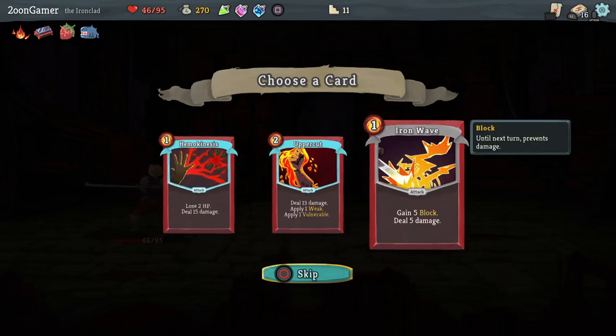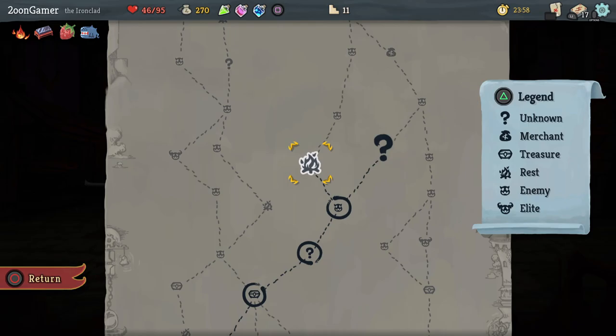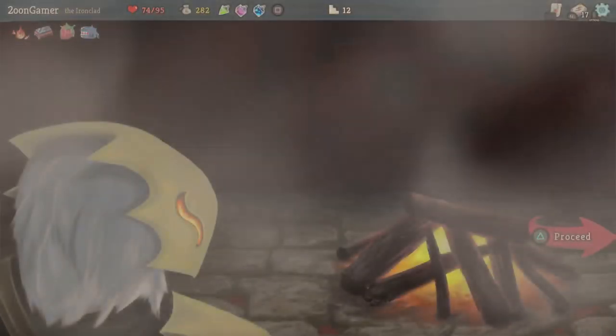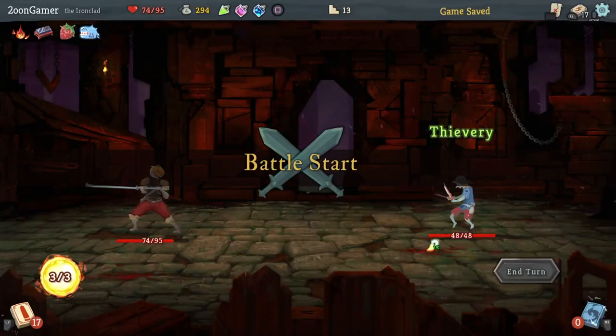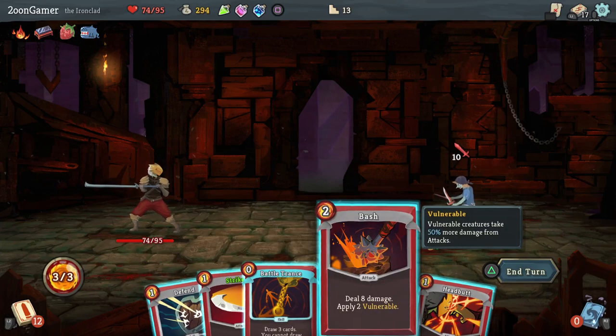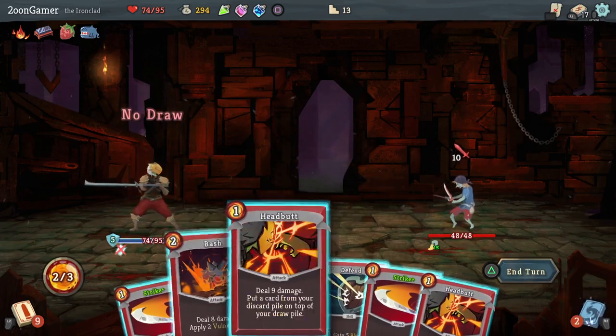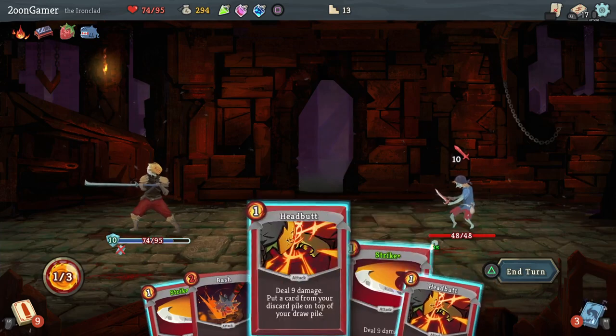Gain 5 block and deal 5 damage. Deal 13 damage, apply 1 weak, apply 1 vulnerable — they're both good. This one not only makes the enemy susceptible to future attacks, it weakens their attacks as well at the same time. So that's probably good for some of the bigger enemies, not the smaller ones. It is 2 energy though — I'm going to take that one, that's a really good one. I think we'll need to rest again. He's doing 10 damage but I'll use 1 block, then 2 blocks, and just do a strike.